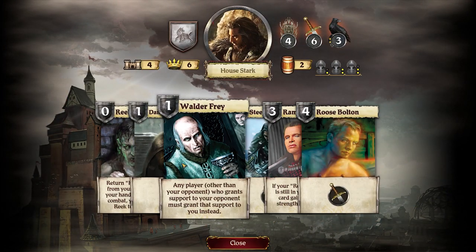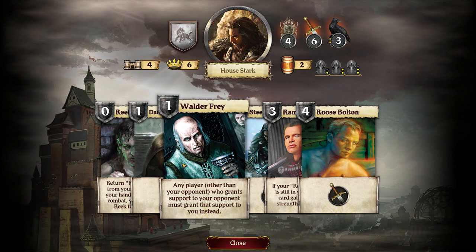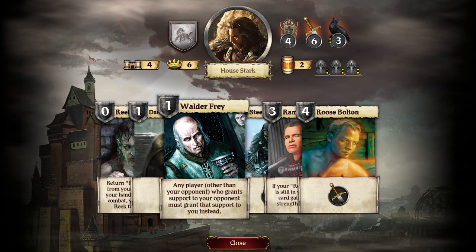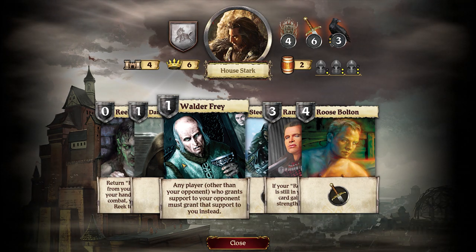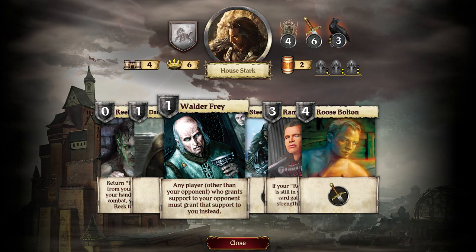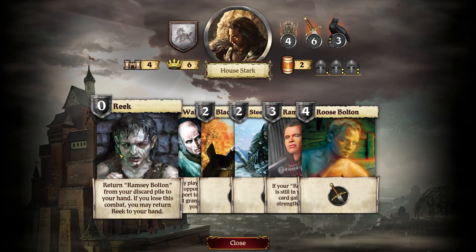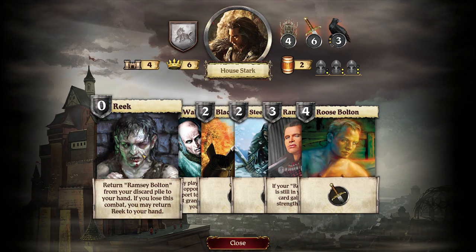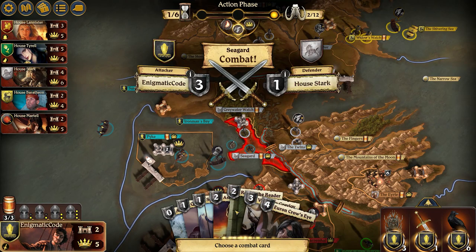Something I should have checked is — 'Any player other than your opponent who grants support to your opponent must grant...' Oh, you can make someone else support you? Okay, doesn't matter. No real gotcha cards from Starks, so that's good. What is that annoying hand? That's new.